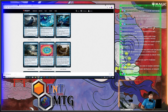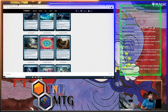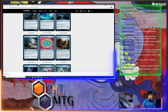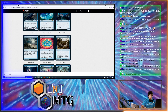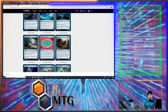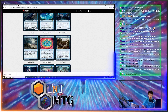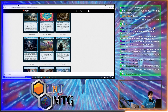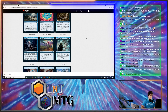Inevitable Trail is another suspend card — all the suspend cards seem kind of busted on the surface. It searches target opponent's library for a creature card and puts it onto the battlefield under your control, then that player shuffles. It's really stupid, but checked because you have to have three mana to play it and it stays in suspend for three turns. Modern's a very fast format, so I just don't see it having that much play. But in Commander, that card is kind of gross.